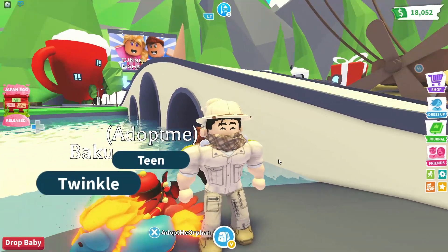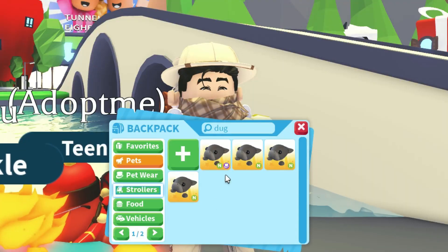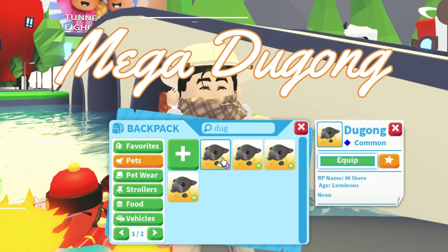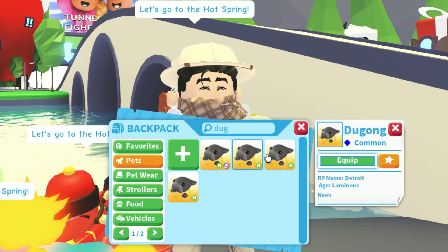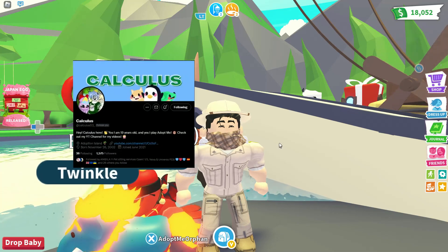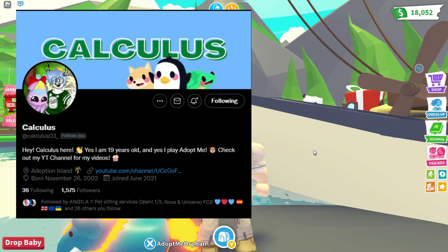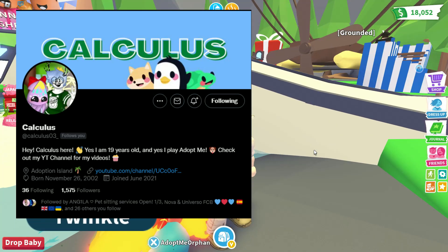Hey Duckla, are you ready to make a Mega for your RGB task? Of course I am. All right, well today we're going to make the Mega Dugon right there. Ooh, I like a Dugon. Yeah, well we got four Luminous pets right over here, and we also want to give a shout-out to Calculus. He reached out to me right over here, guys, and he offered some of these Dugons for us to do a quick little trade.